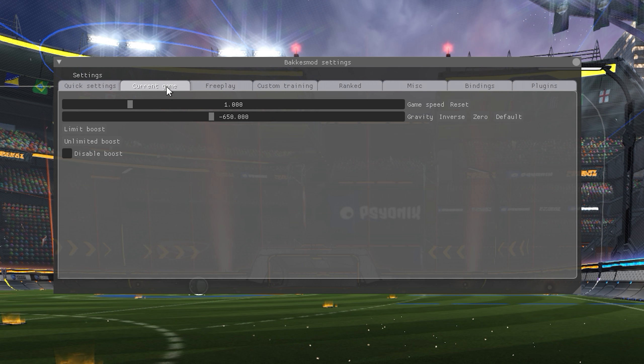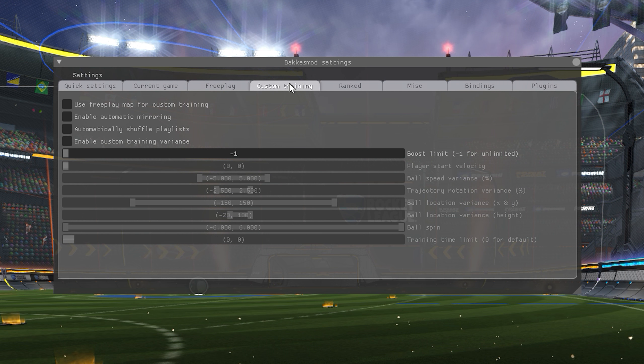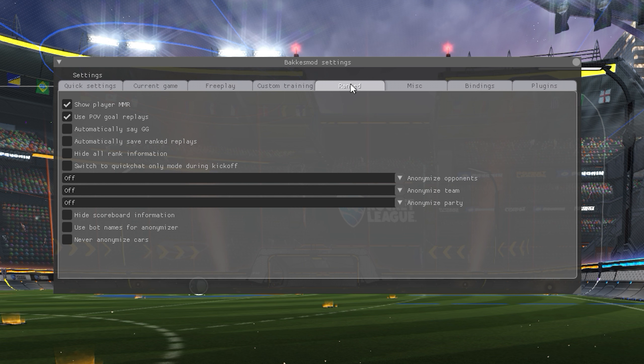Once you're in game, press F2 to toggle the BakkesMod Rocket League Trainer menu. From these menus, you can enable settings like having unlimited flips, showing stadium and car colors in free play, and showing player view with ball cam during goal replays.